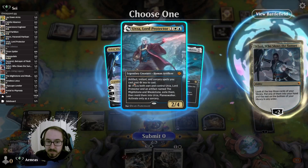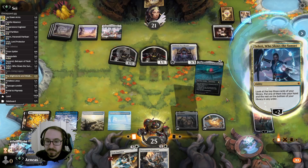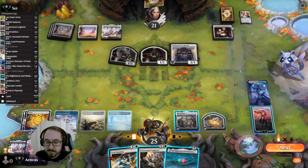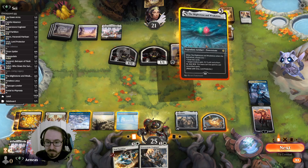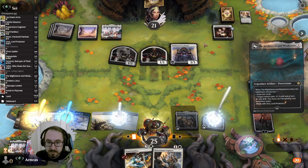Nights and Leak Stern maybe? We can kill this 3/3 — two mana, yeah, that's pretty good.